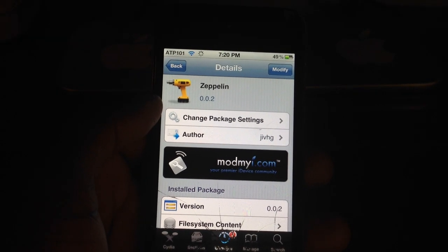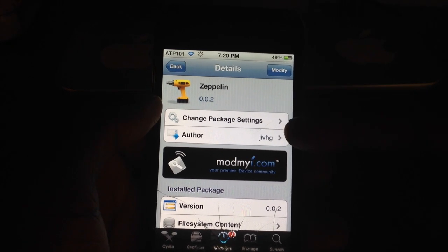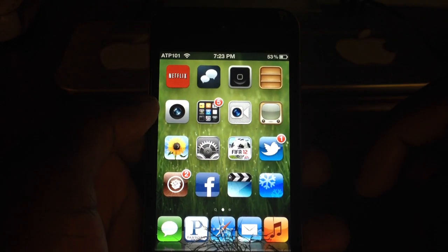What's up YouTube? This is Ashadon11 and in this video I'm going to show you a nice tweak called Zeppelin. It's in Cydia and it gives you actual logos for your carrier logo.